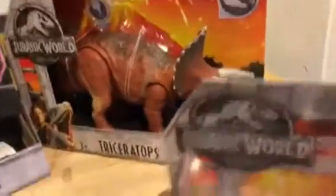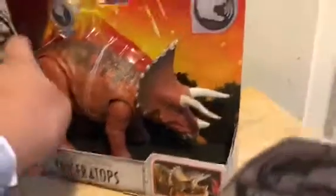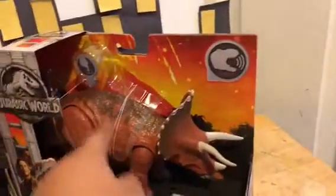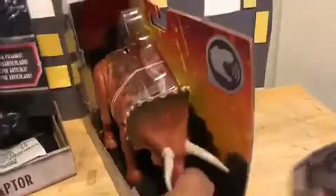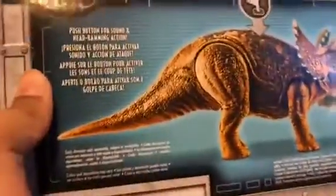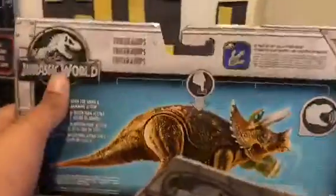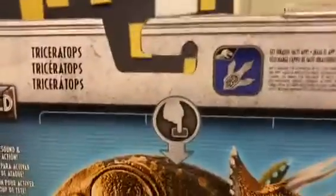For Trike, we have the open box again — same thing as Blue — except no battle damage in the corner. Instead it shows its action feature, which is that it shows how it could roar, the Tri-B button in the back. We have Trike himself, push button, that stuff. Here we have Baryonyx, Metricanthosaurus, and Allosaurus — basically the rest of the roovores. Again, in the review I will be showing you the scanning.